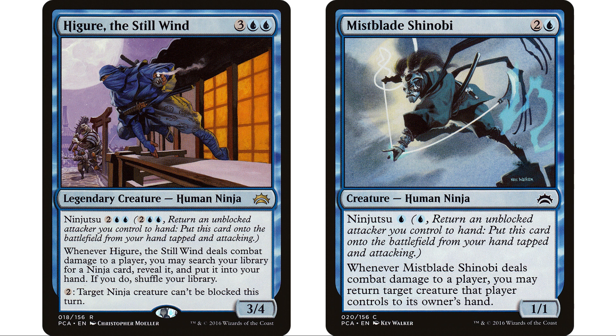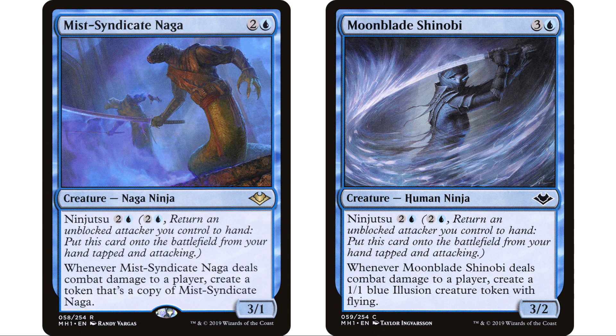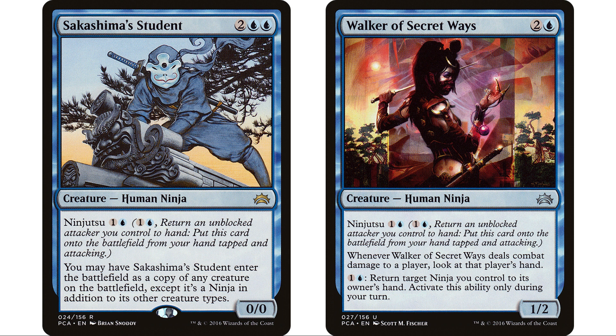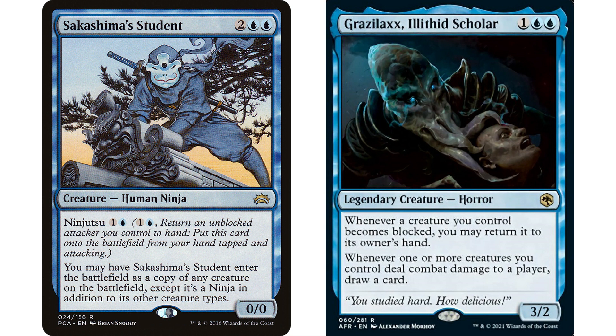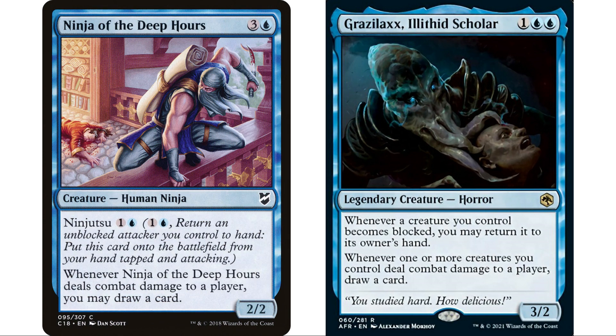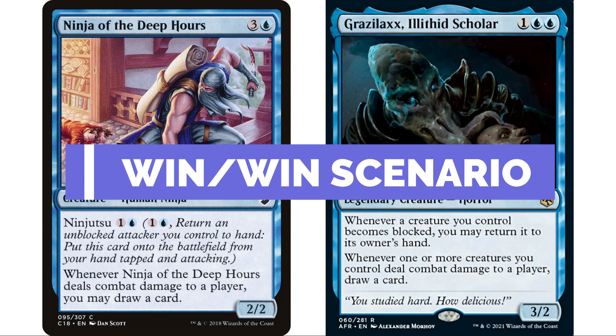I think ninjutsu is an absolute perfect fit in this deck. There are seven mono-blue ninjas, at least the ones that actually have ninjutsu - not a ton, but it's going to work fantastically. We can ninjutsu in our Ninja of the Deep Hours, and now that it's in play we can attack with it. If it becomes blocked we return it to hand to ninjutsu out again. If they don't block it, we get in for damage - Ninja of the Deep Hours draws a card and we get a draw trigger off Grazilax too. Either way it's win-win.